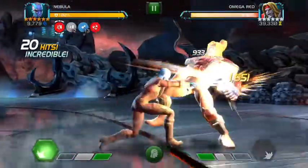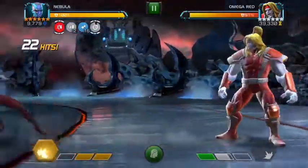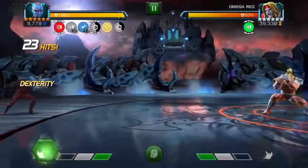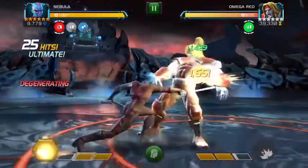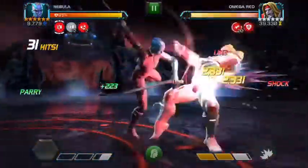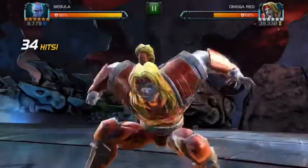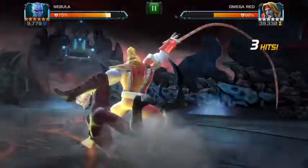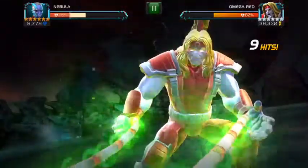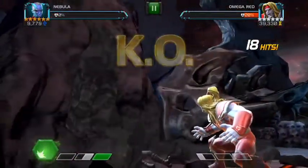Here we go: one, two, three, four, five — I go in, get his regen off, get my degen off, dance away, build some charges. I go in to drop his regen, wait for his SP1. He's going to regen to full life but he's being stubborn and going to SP2. I end up parrying him, hoping to get enough damage before the SP3 — but unfortunately he hits SP3 and pretty much destroys me.